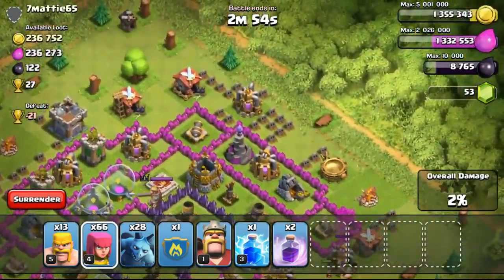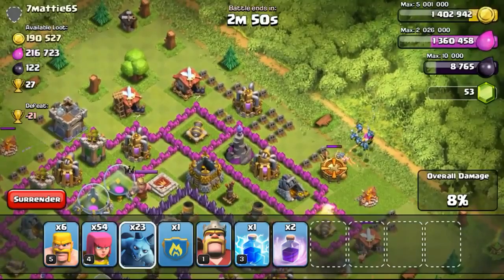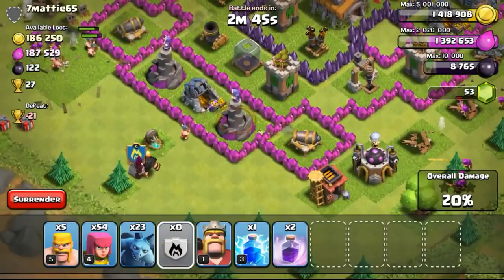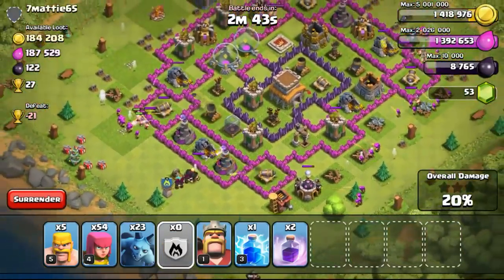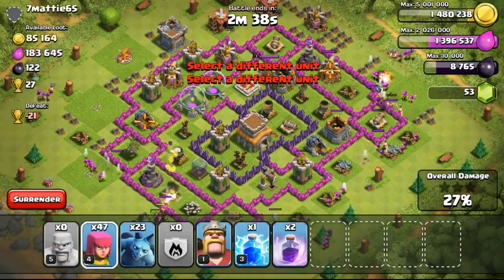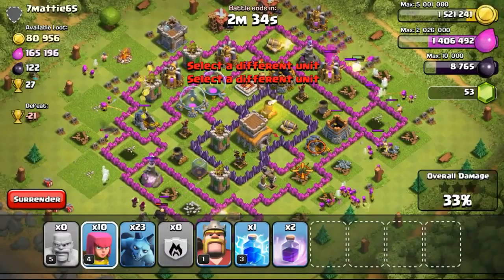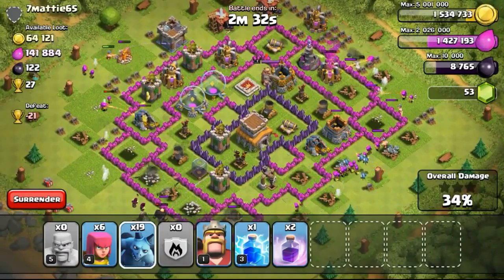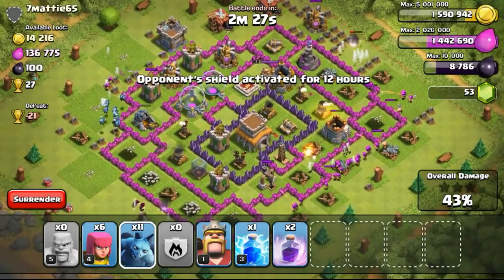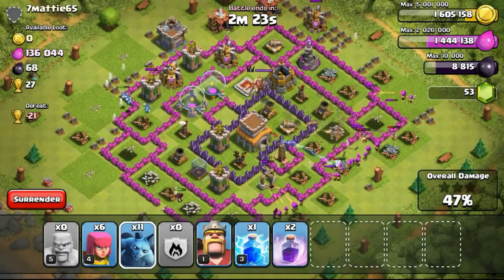I'm going to do a bit of raiding and the elixir will replenish back on its own. Although I'm focusing more on the gold mines, whenever I try to go for 50%, I'll try to clear most of the buildings and also take out the elixir collectors. The gold mines are pretty spread out for this particular base, so I have to play my troops really well - drop them in positions where they can actually take out the gold mines.